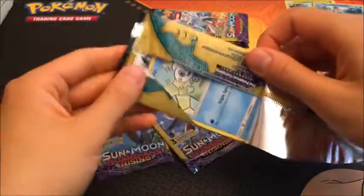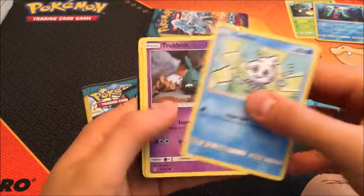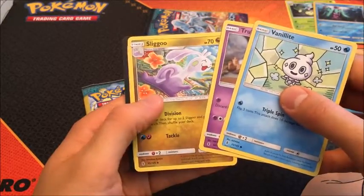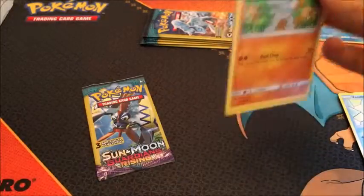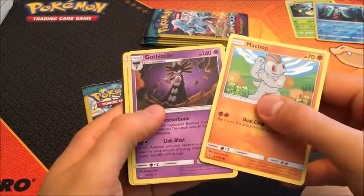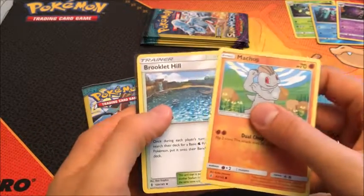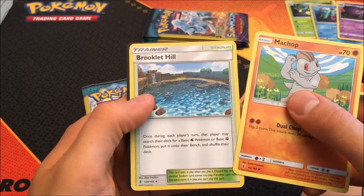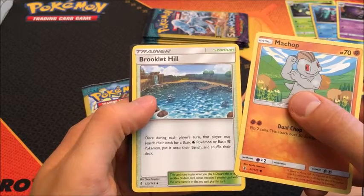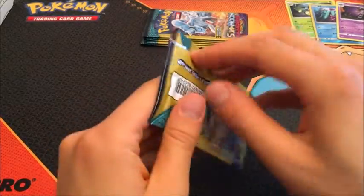Two packs of Burning Shadows already. Let's see — we got Vanillite, Trubbish, and Sligoo. Nothing there. Next pack: we got Machop, and the Tell — that's another pack of Burning Shadows. We also got Brooklet Hill. Once during each player's turn, that player may search their deck for a basic Water Pokémon or basic Fighting or Rock Pokémon, put them on the bench, and shuffle their deck. Fighting, rock, ground — forgot the ground.